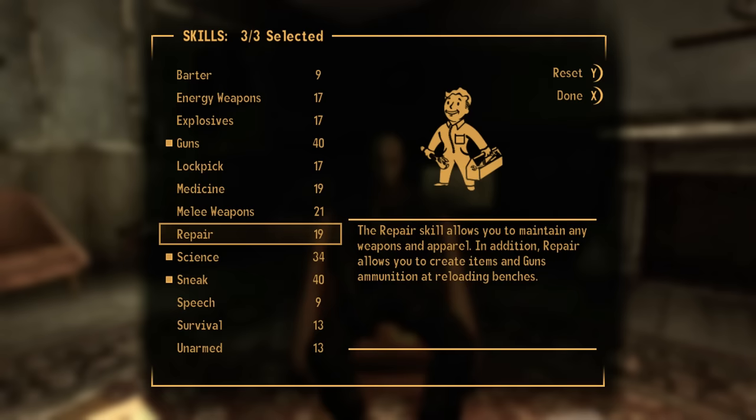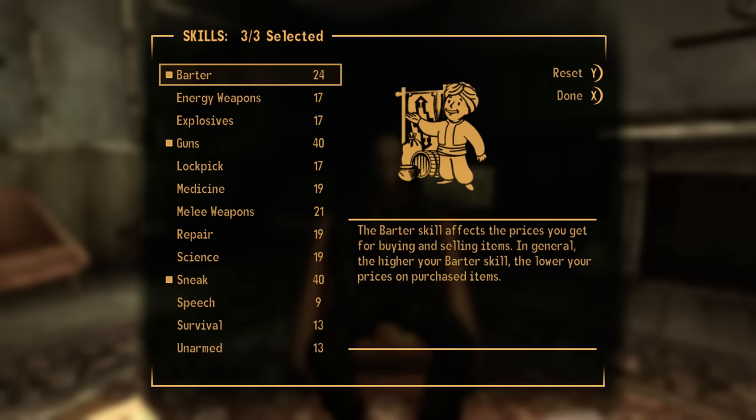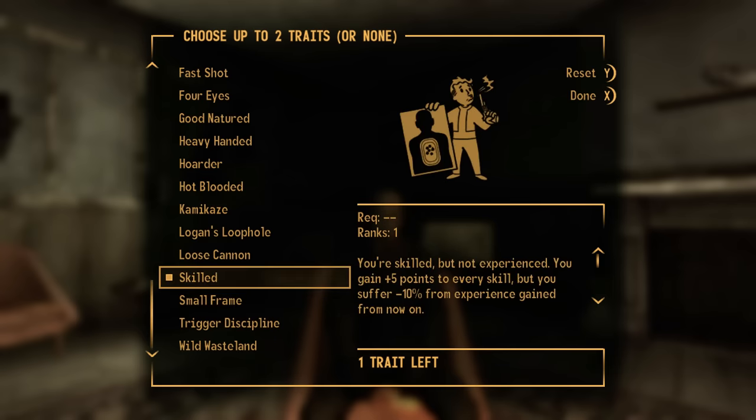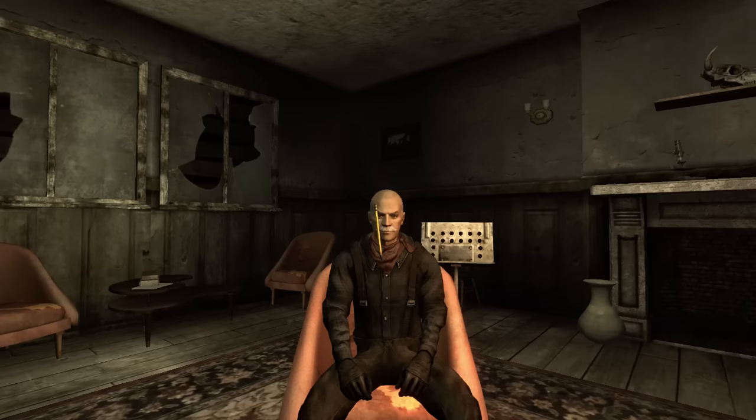You could argue repair would be more useful than barter, but with luck at 9, if I ever need a lot of money to repair my gear I can take 10 minutes to engage in some daylight robbery of the casinos. For traits I went with skilled and trigger discipline. Skilled is the best trait and you should always take it, and trigger discipline may actually prove useful with its added accuracy in this run.